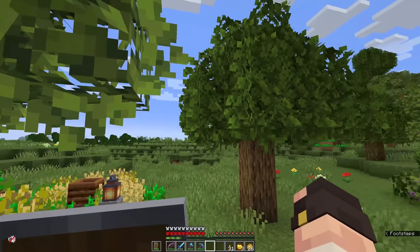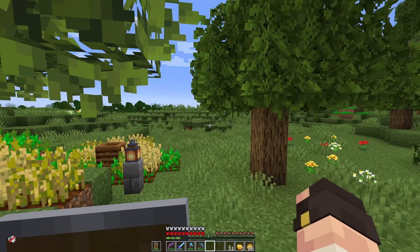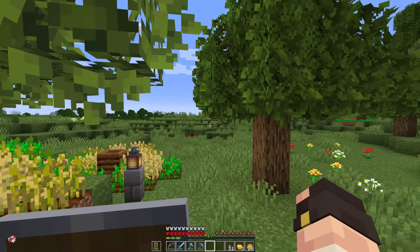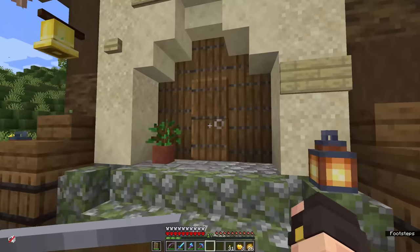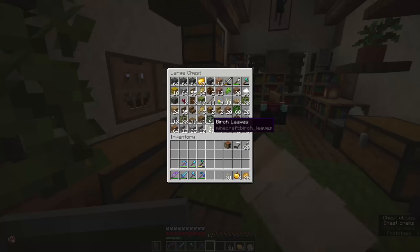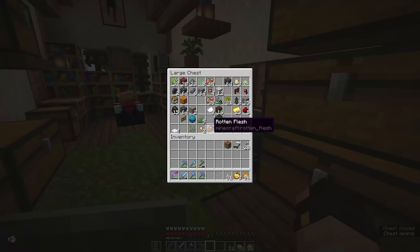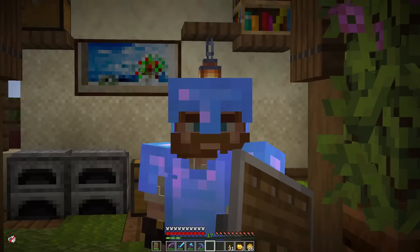You might notice when we come back this way towards the starter house that there's a big open space here, which you might think would be a good place for another wheat field. Actually that leads us nicely on to the next job for today - to build our big old beastie storage house. Because as I said earlier, this chest mess that we've got going on over here is really not working for me. I like to be a hell of a lot more organised than this. Before we can do a build we need some resources, so let's go and gather some up.